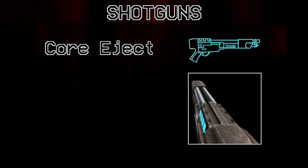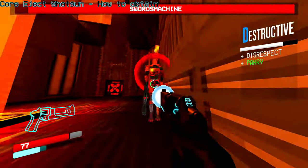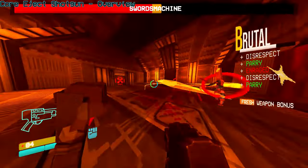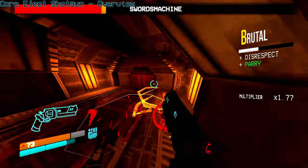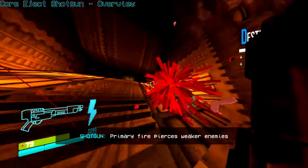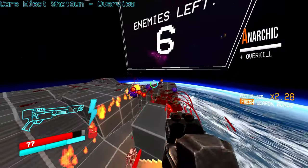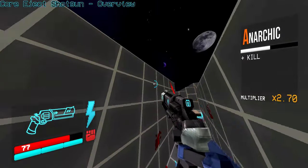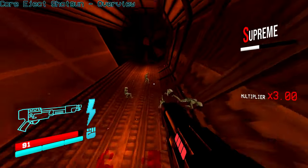To obtain the core eject shotgun, you must defeat Swords Machine for the first time — either in 0-3, or you can get it early by finding the secret encounter in 0-2. The primary fire is like every shotgun in a video game: multiple pellets come out at once, mostly for close range. The primary fire does a decent chunk of damage, with the potential to wipe out a few filth enemies in one shot and kill lowly enemies like husks or soldiers in one hit. The secondary fire is much more powerful — it fires a grenade that travels further the longer you charge up the shot, one-shotting filth enemies and dealing nice damage to other lowly enemies.